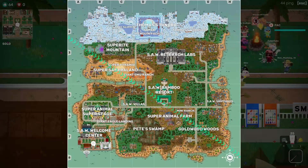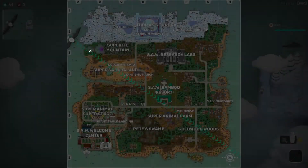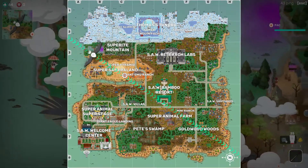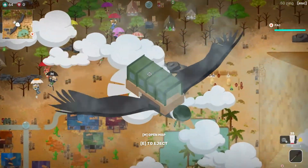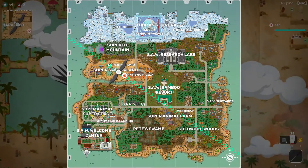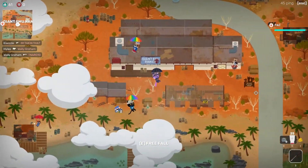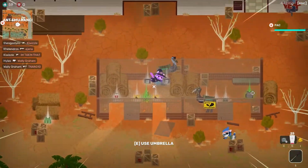Let's see where we're going here. We've got a nice diagonal drop for the eagle and I haven't ever dropped at emu ranch, so let's give it a shot. We'll drop a little bit close and free fall to it. Hopefully it'll be good for us loot-wise, and hopefully not many people will go here. We might be able to make it work.